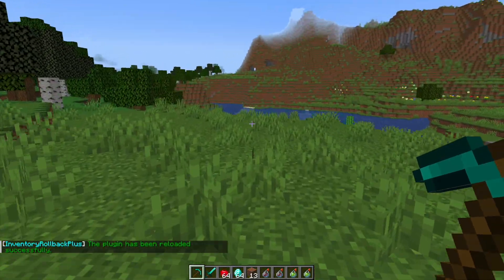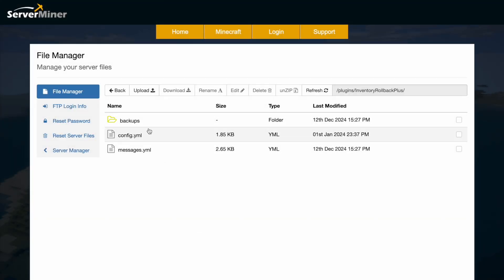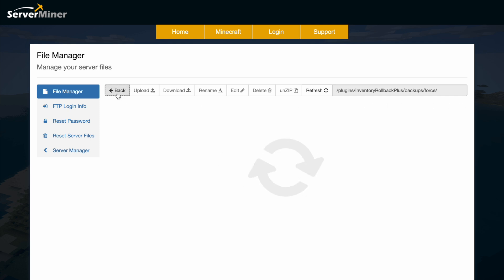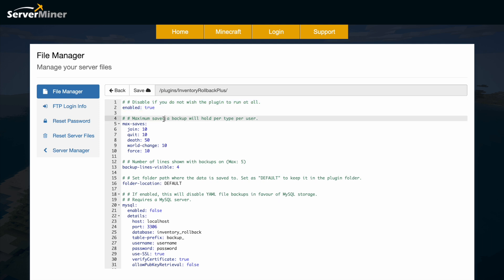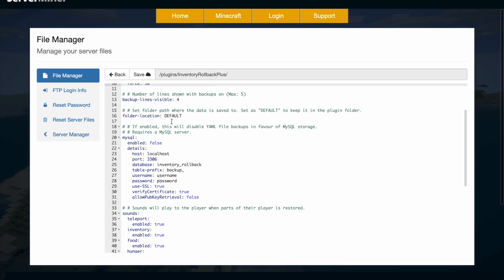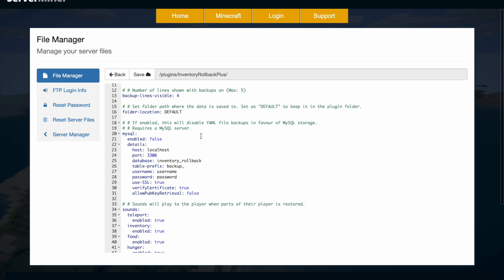Here we are in the SMPnit control panel. There's one folder and two YML files. The folder contains more folders and saves all the information about your health, items, etc. — you don't need to go into those. The main place you want to go is the config.yml. At the top you want it to be enabled, and then you have the maximum amount of saves per user: by default it's 10 for joins/quits, 50 for deaths, and 10 for the other two. You can have the number of lines visible shown with the backup set up to five, and then the folder path where the data is saved — don't mess with that.